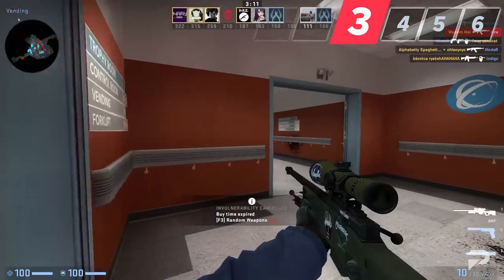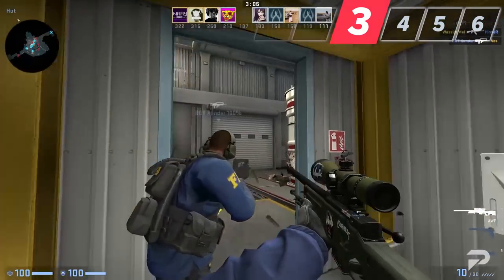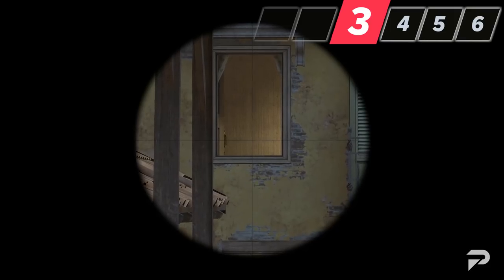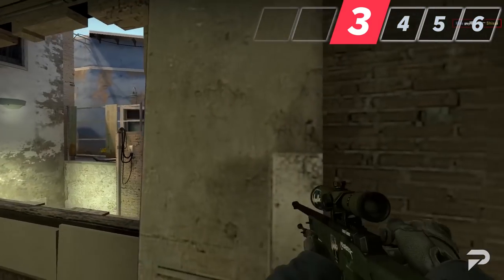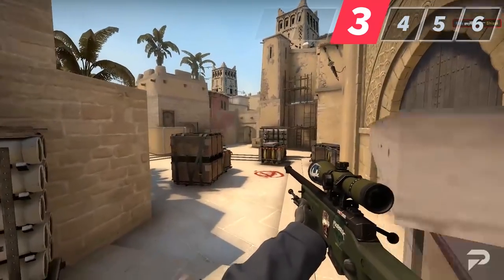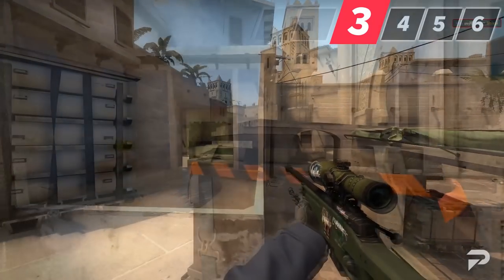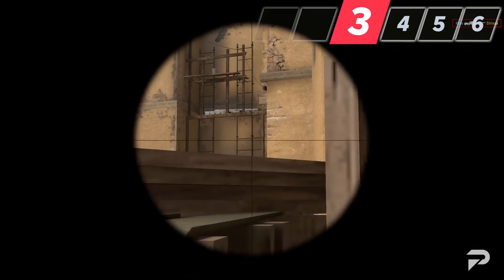Instead, consider moving around the map, picking up spots your teammates might not be holding as well, or places the enemy wouldn't expect. Even if you found success AWPing Banana early on, consider going for a peek on mid if you have a good spawn, or holding Apartments for an early kill. After an opening pick, think about where you can find your next kill — if you just got a mid pick as a CT on Mirage, consider rotating to Ticket Booth or holding B Apartments for Market. Locking down early enemy aggression can be just as valuable for your teammates as finding an opening pick.